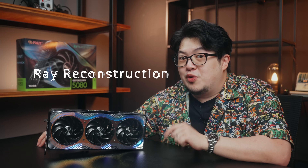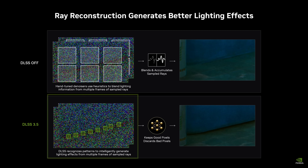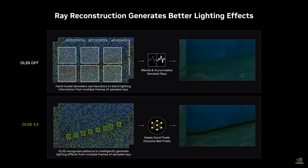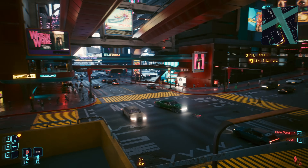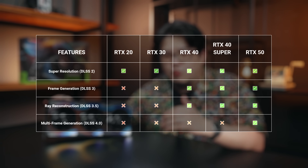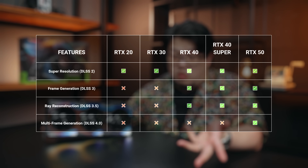Ray Reconstruction — included with DLSS 3.5 — uses a new transformer-based AI model to make ray-traced lighting, reflections, and shadows look sharper and more realistic. It's still compatible with older RTX 30 and 40 series cards but definitely runs better on the new RTX 50 GPUs. Here's a quick rundown on DLSS features and whether or not your NVIDIA graphics card supports them.